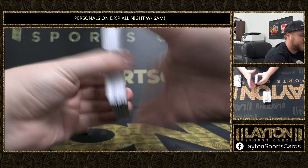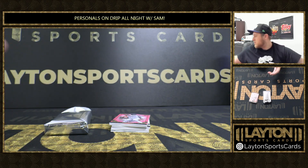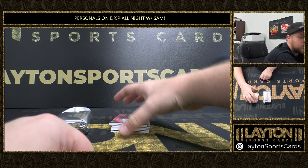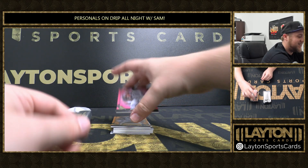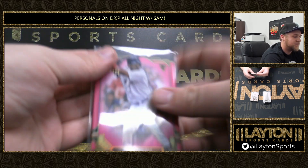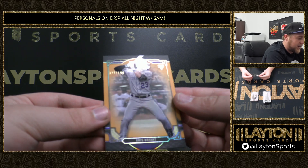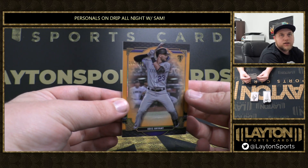First pack. We've got a Manny Ramirez relic to 125 for the Red Sox — it's Manny being Manny. We've got an orange Chris Bryant for the Rockies, 195 out of 199.